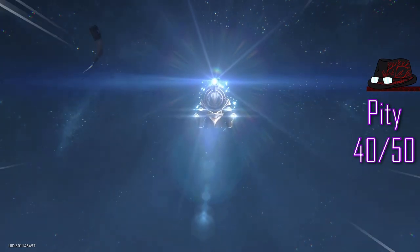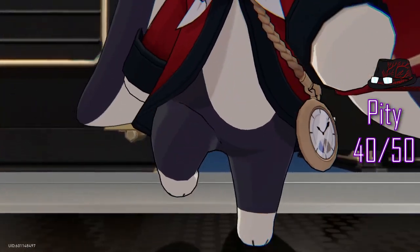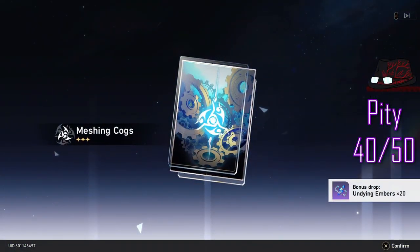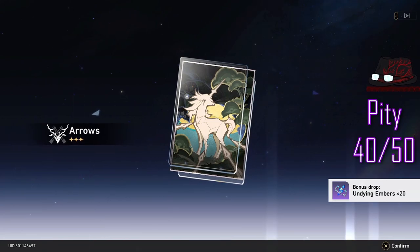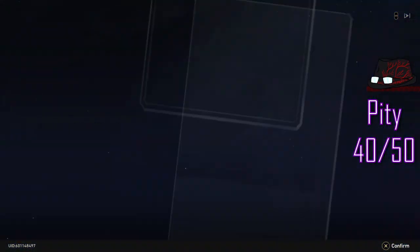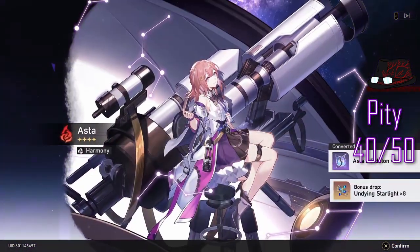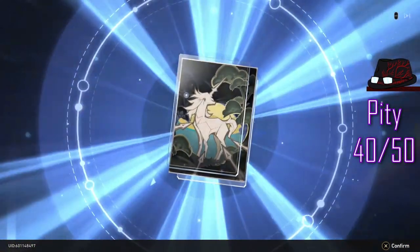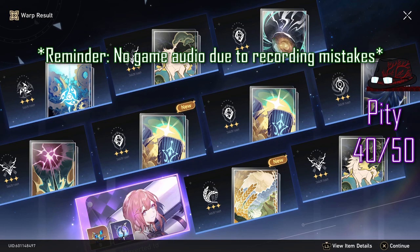Here's the 40th — that bunny Pom-Pom gives me so much smug vibes. That's my second copy, so an E1. I forgot what their constellation equivalents are called in this game, oh well.